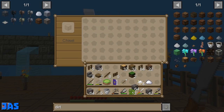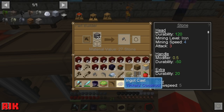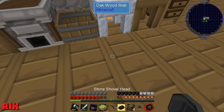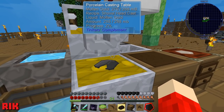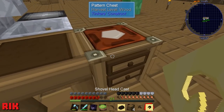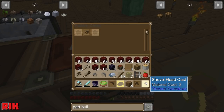I finally figured out how to make the stupid casts for the casting table, now I just gotta cast them. Good job! Tinkers is not my favorite thing — because you need a million and one tables to do this. It's a great mod but I've done it so many times now. Sometimes I just want to make a sword and not have it take 10 steps.